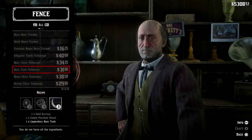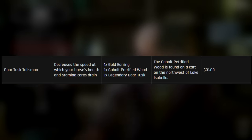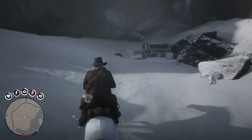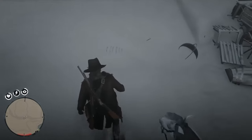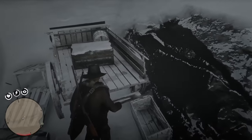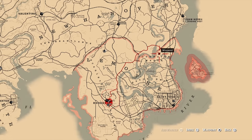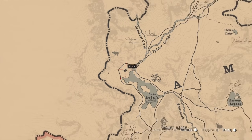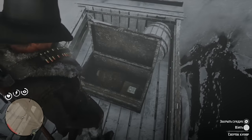Finally, the last item on today's list is the Boar Tusk Talisman, which decreases the speed at which your horse's HP and stamina cores drain. Combined with maximum-level bonding and best-in-slot gear, this makes your horse extremely powerful, especially if it's a high-end breed. It's one of the easiest talismans to acquire — you'll need a gold earring from looting random bodies, a legendary boar tusk from hunting the legendary boar in the northwestern part of La Grasse, and a piece of cobalt petrified wood found in an abandoned cart on the northwest side of Lake Isabella.